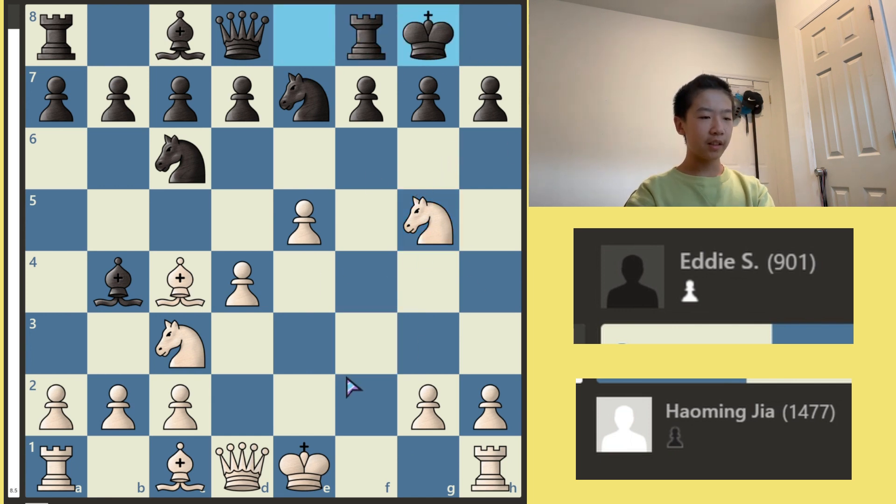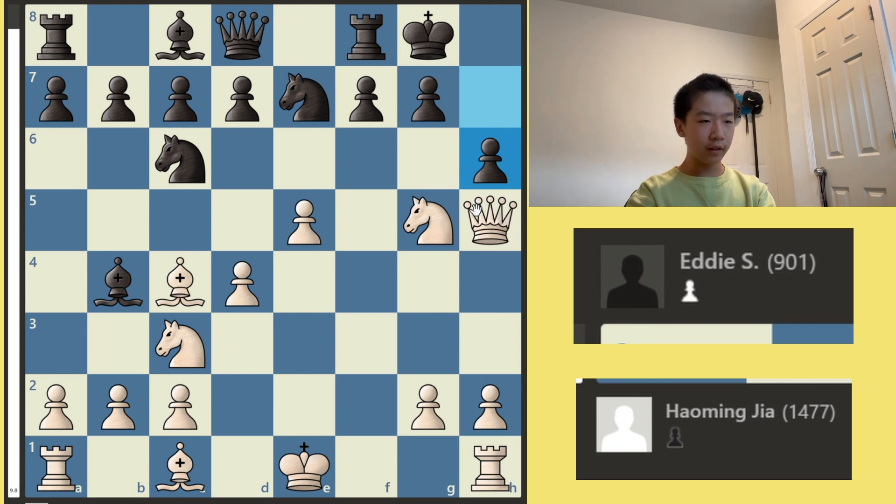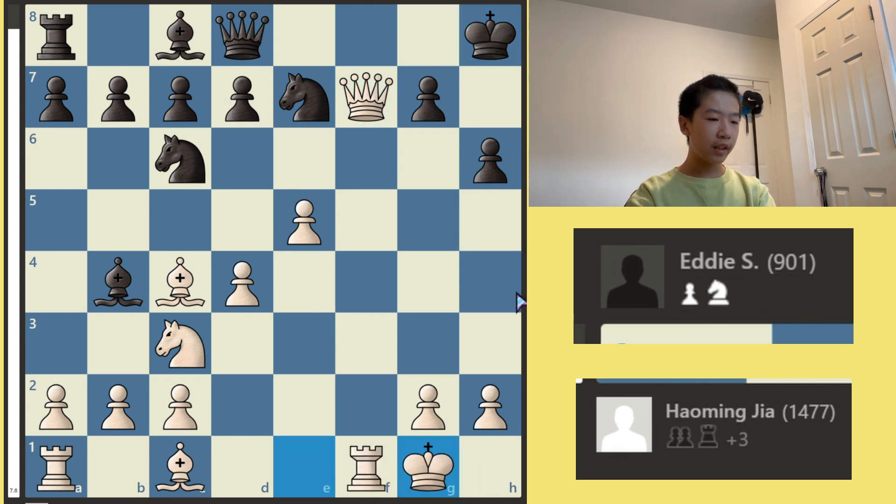My opponent castles, and now I play Queen H5. So I have three attackers on F7, but my opponent only has two defenders, and I'm also threatening mate on H7. So this is already looking really bad for Black. H6 to defend mate, Knight takes, Rook takes, and now Queen takes. The King moves out of check, and now I castle. This is gonna become a monstrous attack really soon, once I bring all my pieces in.